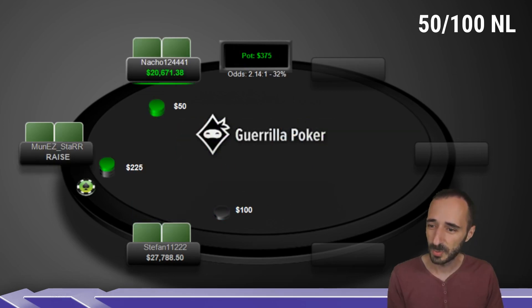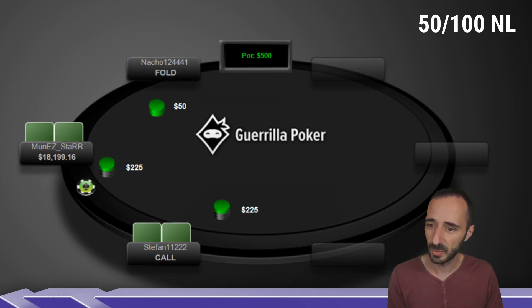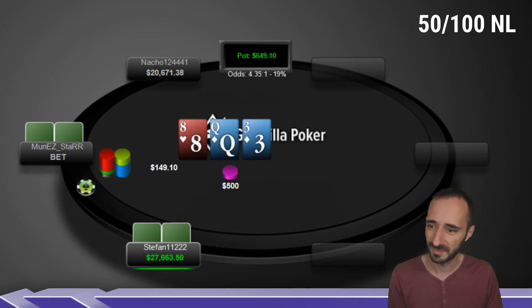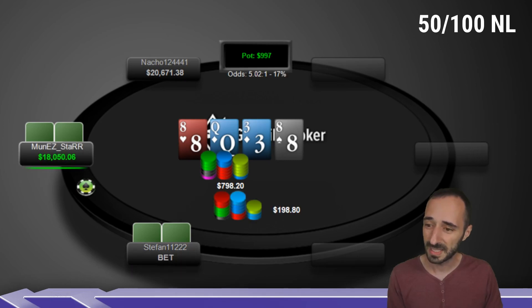Next hand: Muniz versus Stefan. Muniz goes 2.25x, Stefan defends the button, we get queen-8-3 two-tone. Muniz bets a range bet size, roughly 1/3, Stefan defends. Turn: 8 of spades, and Stefan donk bets for 25%. Probably not GTO — because Muniz bet the range bet size, he's likely betting most of his range, and he has tons of 8s in his range as well. This small size indicates you're doing this with a wide range. It feels inappropriate to me, but I'm not sure about this one.